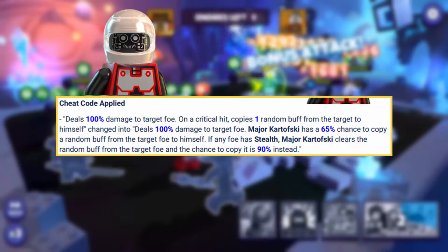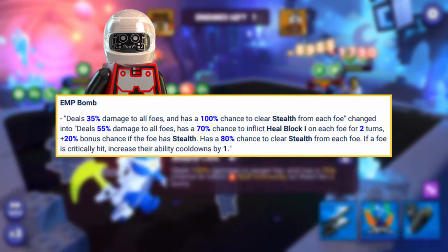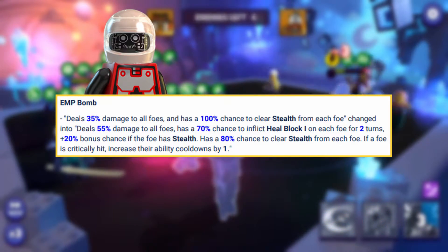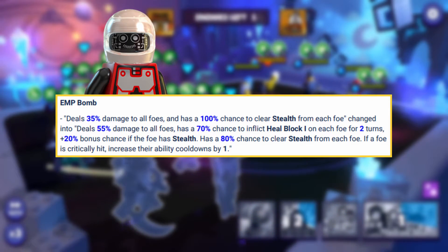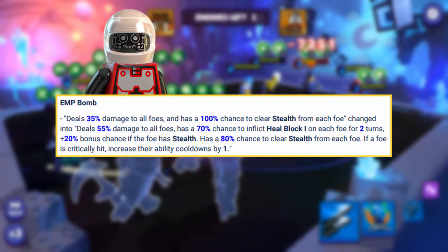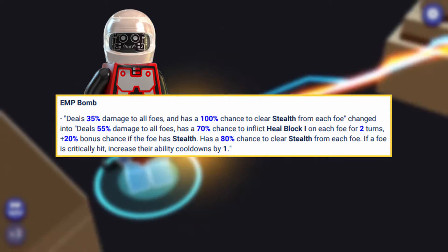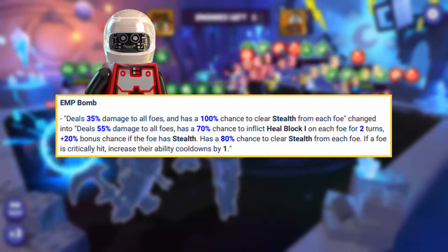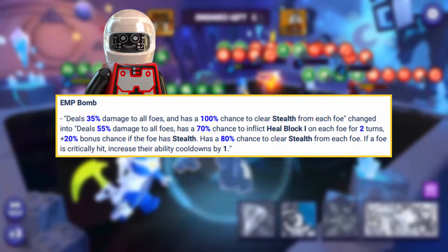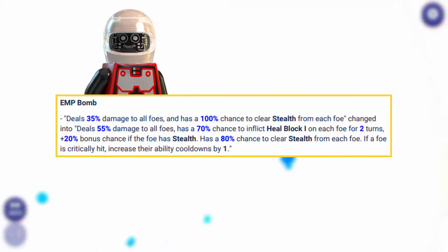Kind of reminds me of Magisto, though I wish it didn't copy Taunt. Moving on to his first special ability, it will now deal 55% damage — up from 35% — to all foes, and will have a 70% chance to inflict Heal Block 1 on each foe for two turns. Finally, we have Heal Block — this has been long awaited and is going to be very helpful to beat characters like Scarlet and Jester, specifically castle teams. There's also a plus 20% bonus chance if the foe had stealth, bringing it to 90% chance. There is also an 80% chance to clear stealth from each foe, and if a foe is critically hit, increase their ability cooldowns by one.